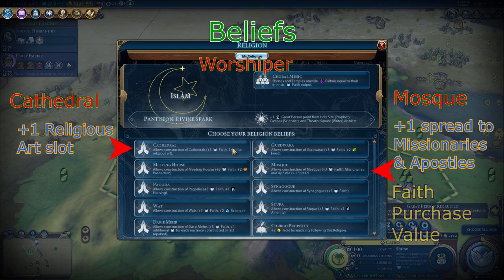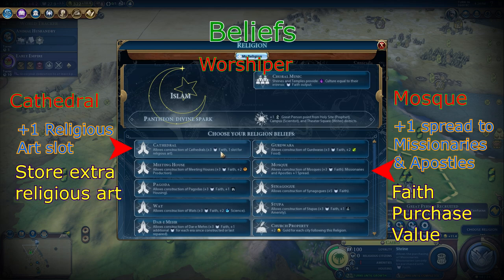The best worshiper belief is the cathedral. You may argue that the mosque is better, but the cathedral is much better for a cultural victory. If you are not going for a cultural victory, you should go for the mosque — you can get your religion to your cities earlier and start building these buildings as fast as you can. But the cathedral is better for a cultural victory because religious art is the hardest to theme, while the cathedral allows you to store it and get the benefits of the great work. Additionally, the religious art stored in the cathedral cannot be stolen by a spy.